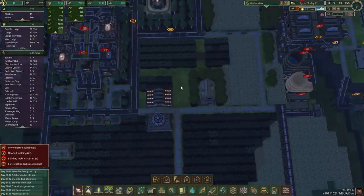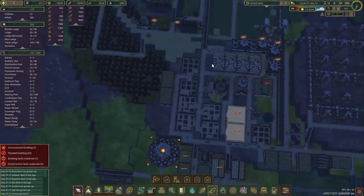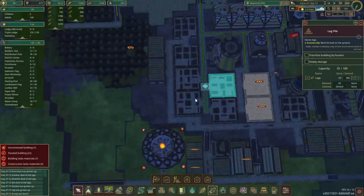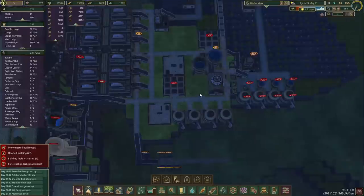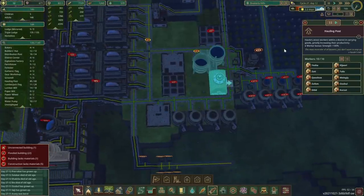Carrots are still a little low, but we can manage. Are we starting to slowly fill this up? It does look like so, which means we can hire a few more haulers.